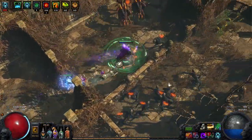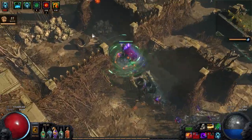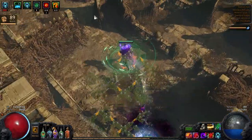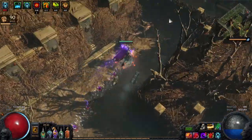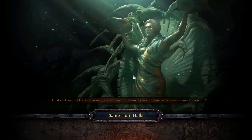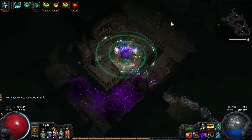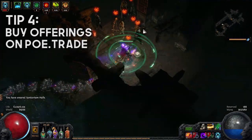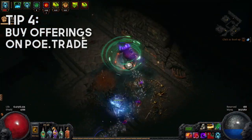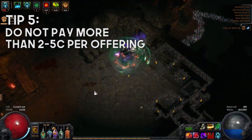One thing to consider is that even if these prophecies go for a couple of chaos, the offerings you might get from the map when you complete it sometimes also sell for chaos, so you may even be able to make some profit. In order to efficiently farm Uberlab, you'll have to stock up by buying offerings on PoE Trade. In your opinion, what's an appropriate amount to pay per offering? At the beginning of the league, if you can get a decent amount, they go really cheap — two to three chaos. I would never pay more than five chaos. You'll pretty much never lose money if you spend less than five chaos.